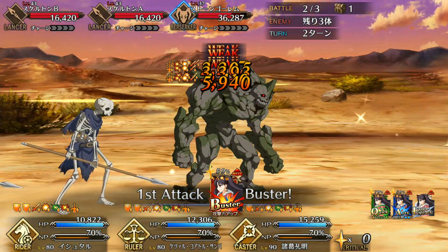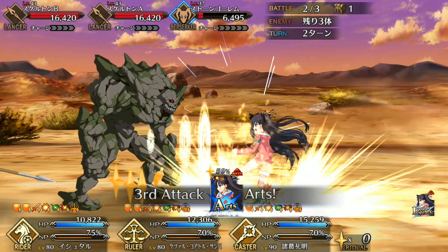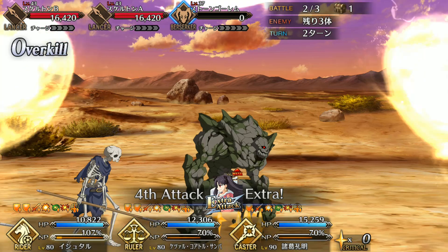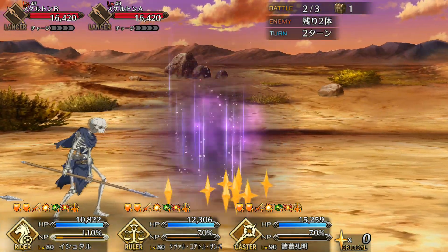Hey there nerds! Fino here with the servant guide for the Damegami herself, Rider Ishtar. She's a 4-star quick-arts hybrid and a welfare servant coming up in Summer 2. I'm writing this before skill names are confirmed, so those might change on release. With that in mind, let's take a closer look.